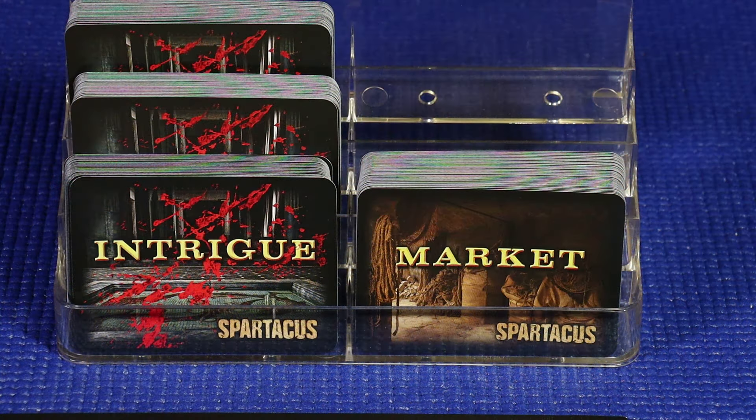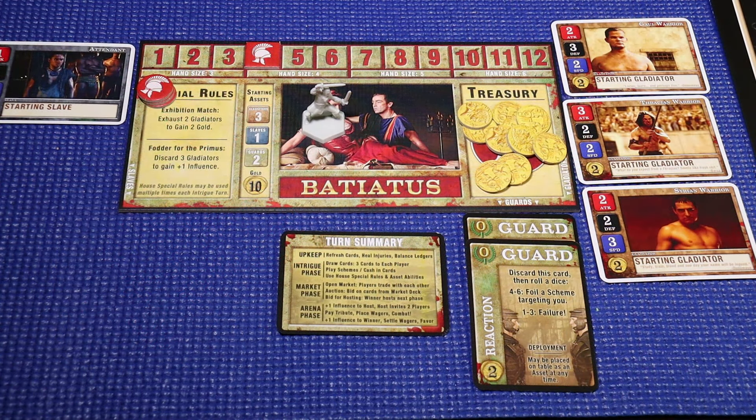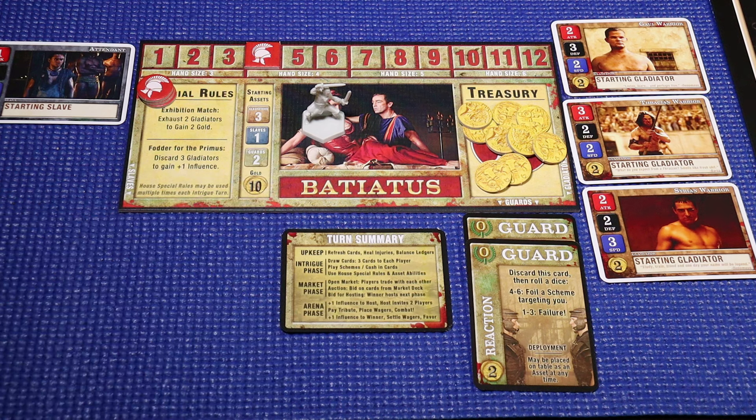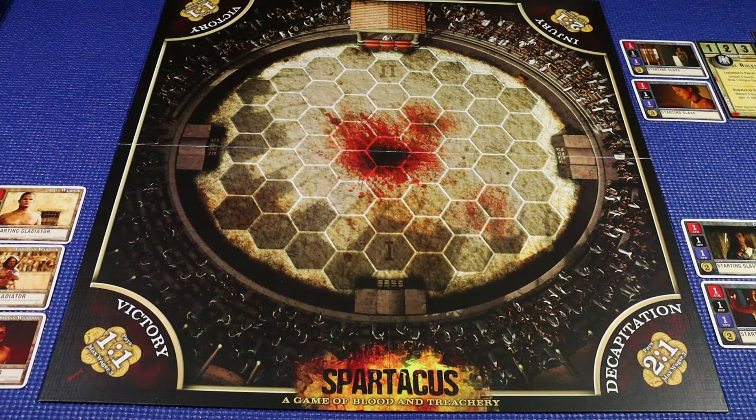Now the decks are shuffled — we shuffle the Intrigue deck and the Market deck. For the Market deck, we include those starting gladiators and starting slaves that were not used during setup; those are shuffled into the Market deck so they might appear later in the game. Finally, each house is given a turn summary card which relays the four basic steps of a round. The game is now set and we're ready to play. The goal of the game is to raise your house to twelve influence and maintain that level until the end of any one of the four phases.